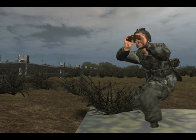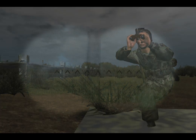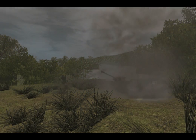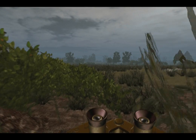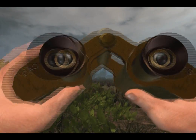A mortar operator can hit targets within visual range without aid. However, for targets out of visual range, the mortar operator will require the assistance of a designated mortar observer. The mortar observer is tasked with assisting the mortar operator by acquiring and marking targets using his binoculars. As a mortar observer, once you have acquired a target, bring up your binoculars using the iron sight key.